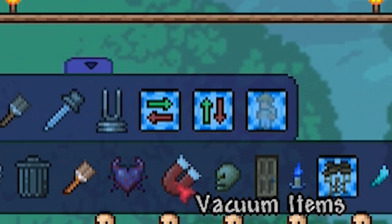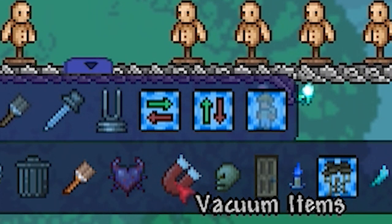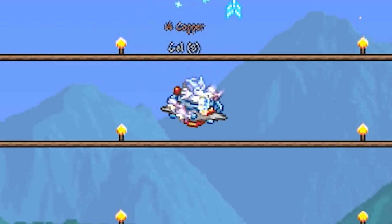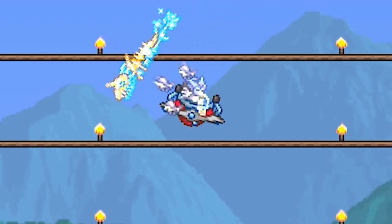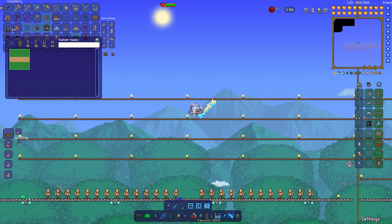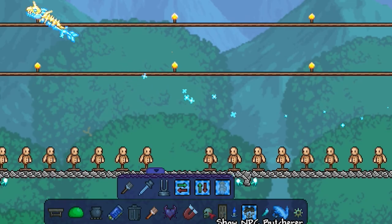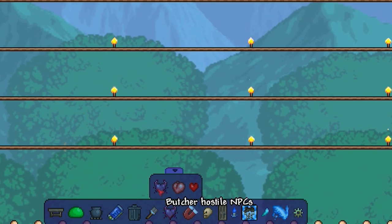There's also a vacuum items option. Say you're surrounded by loot after a goblin invasion — it just brings everything to you. If you've run out of inventory room, what you vacuum stays at your feet so it's not lost. It's a way to clear up clutter without deleting items.